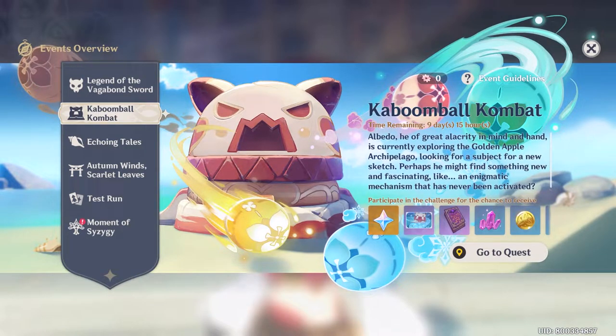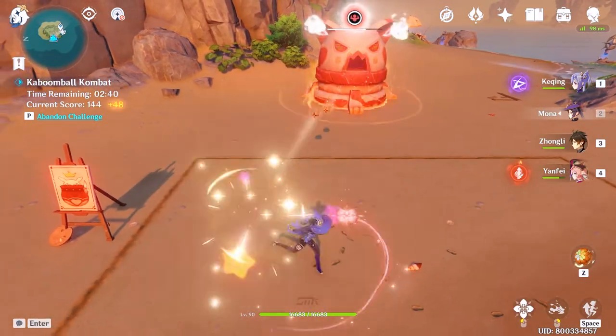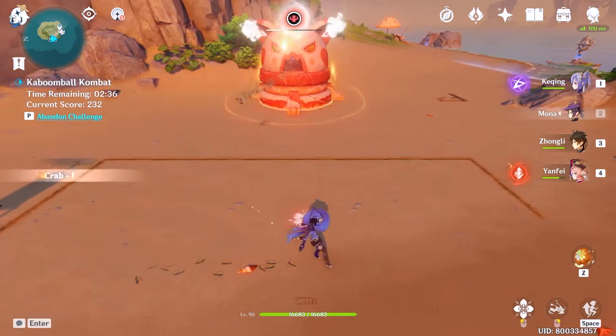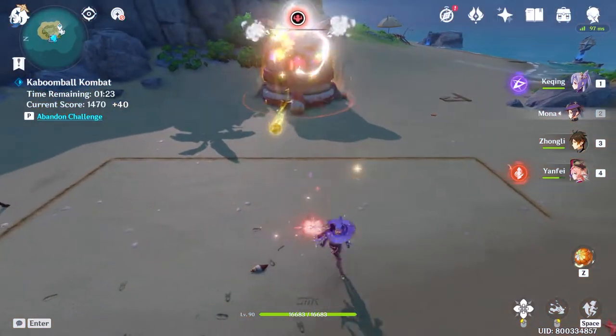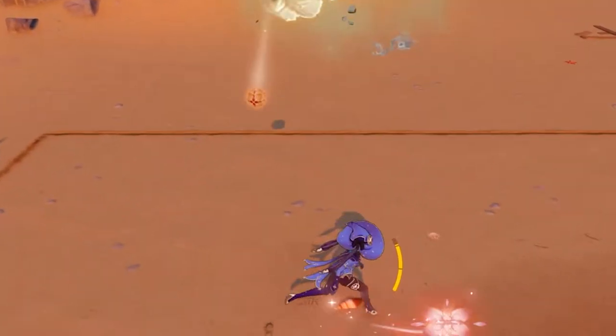This one was definitely one of my favorites aside from the main event: Kaboom Ball Combat. A pretty simple minigame where you need to hit the Harpastum back at the Dodoral Fortress that's shooting them at you. There's really not much more to it than that, but it was definitely a lot of fun. Except for the lobs — I can't hit perfect returns on the lobs.